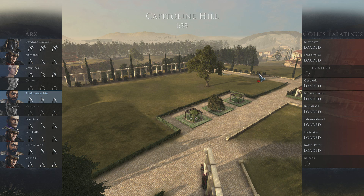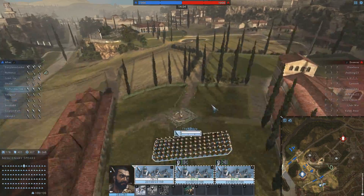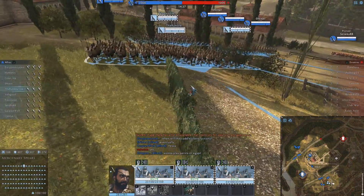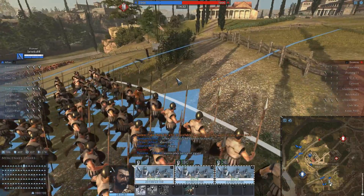I would usually put music over it, but the soundtrack of Total War Arena is fan-dabby-dosey, so I'm just going to leave it on in the background while I play. In the pre-battle stage you can select where you want to spawn. Most slots are taken up now, so I'll head on over to the left flank — my spot got taken, so I'll go here. I'm currently using three units of Mercenary Spears, and here we can see Hannibal.